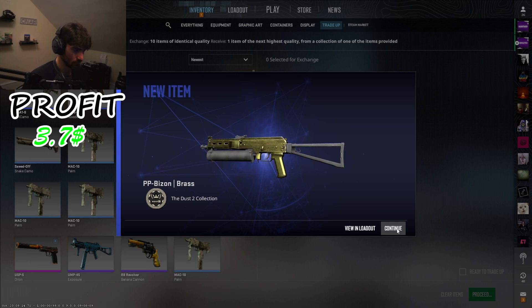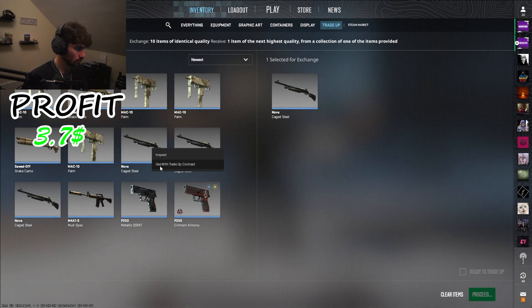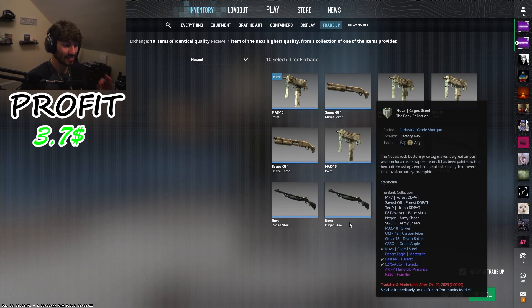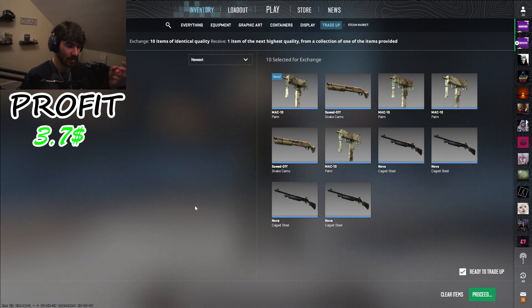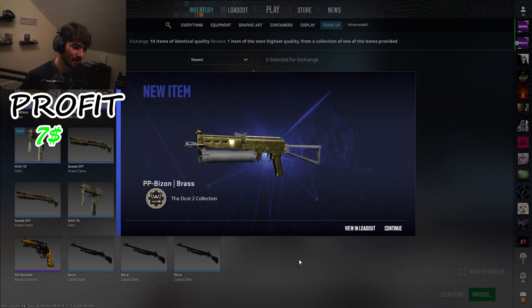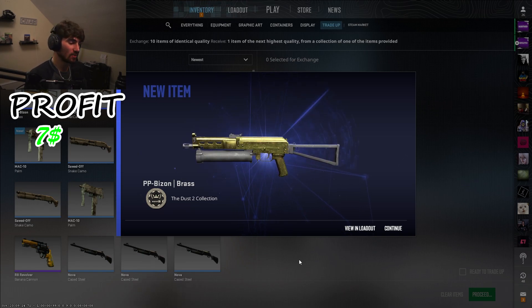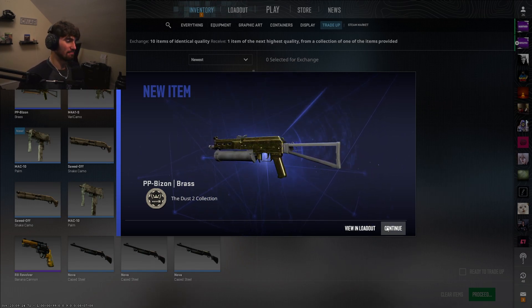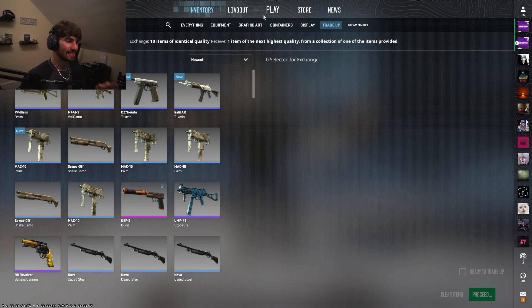Fifth trade-up — let's hit the Brass again. Three, two, one — Brass! Let's go! Double Brass back to back — both 20 percent hits! That's another plus $3.30. Let's go! W!